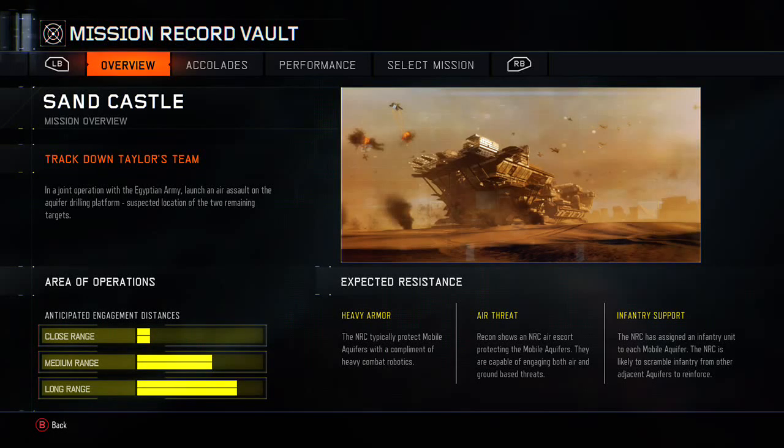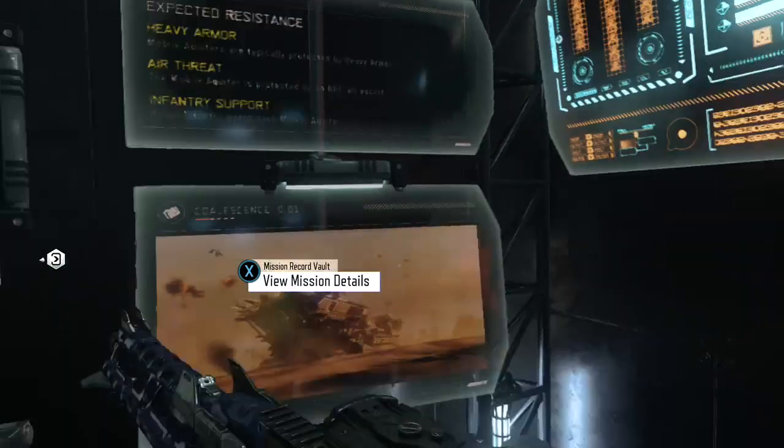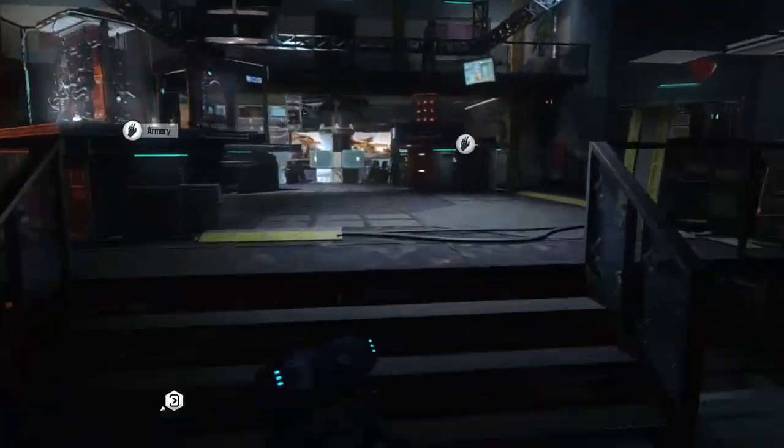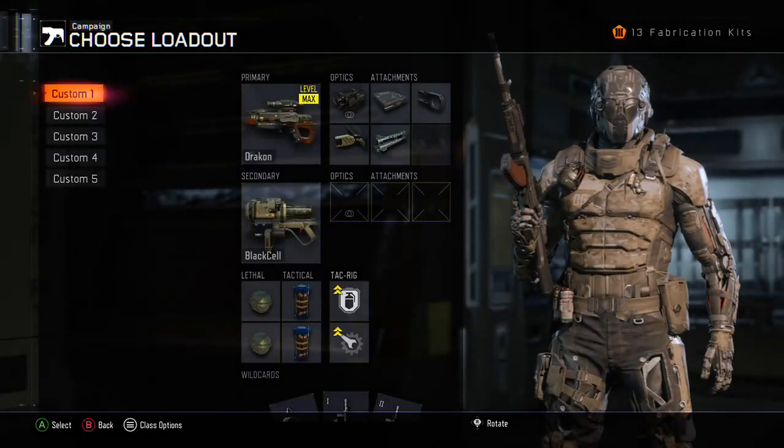Welcome back everyone, it's 7husa57 here. We are back on Black Ops 3 on the Xbox One and today I have the guide and walkthrough for mission 9 Sandcastle. This will be done on realistic difficulty, as you can see right there. I'm doing this one solo so it'll take a little bit longer than if you're doing it co-op.